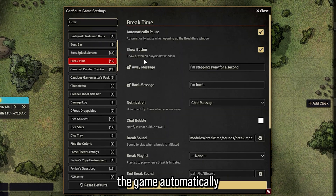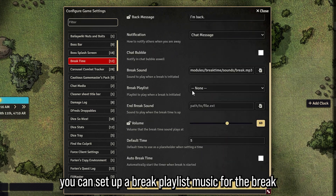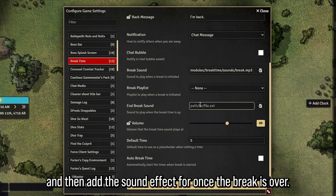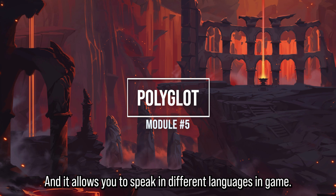I love Break Time — it lets me see who's back from break and who isn't. It's really useful for long sessions. In settings, you can pause the game automatically, change the away and back messages, set up a break playlist, and add a sound effect for when break is over.